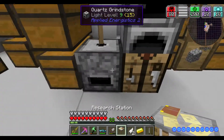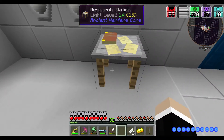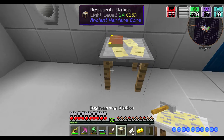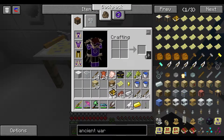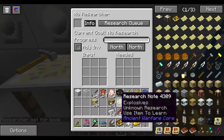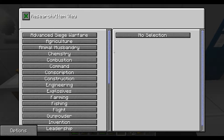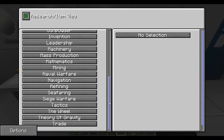Okay, so we need to set down the research station. Let's go ahead and put it here. So it's research, and then engineering, and the research book. I need to click, and now it's bound to me. Put that in here. All right, so if we look at here, here's all the research that is available.